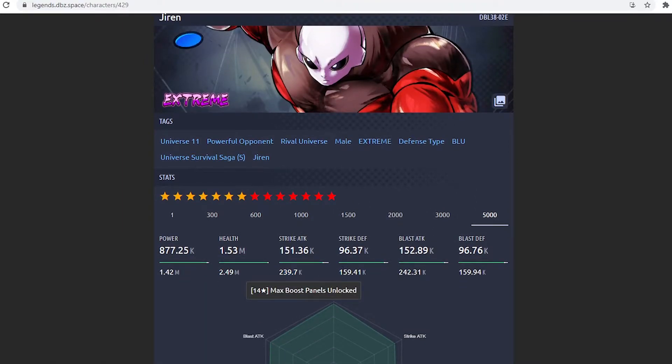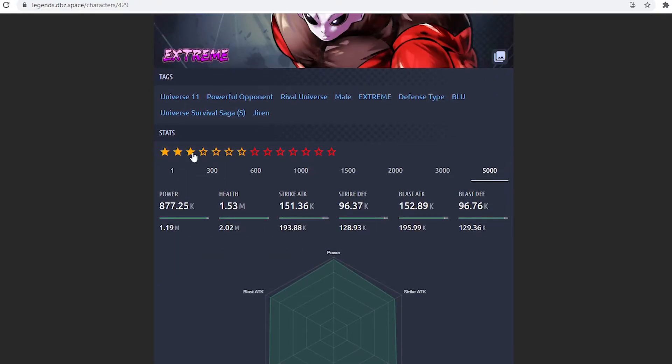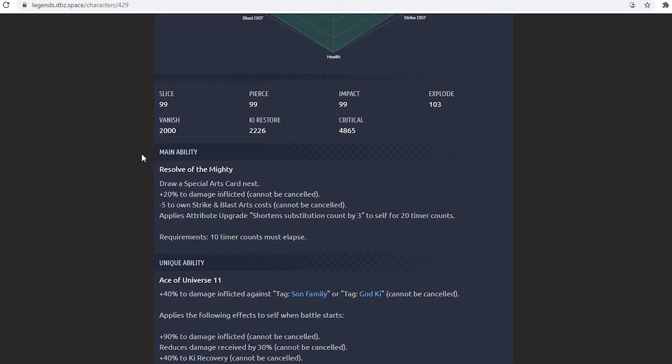Now let's look at Jiren. I'm not pulling up any stats but he looks pretty decent for an Extreme unit. At 14 stars, highly unlikely you'll pull him — maybe at 3 stars. His stats look pretty low as is the case with most EX units these days. His main ability, Resolve of the Mighty, draws a special arts card next — that's a green card — plus 20% damage inflicted, minus 5 to own strike and blast arts cost, and applies attribute upgrade to shorten substitution count by 3 for 20 time counts.